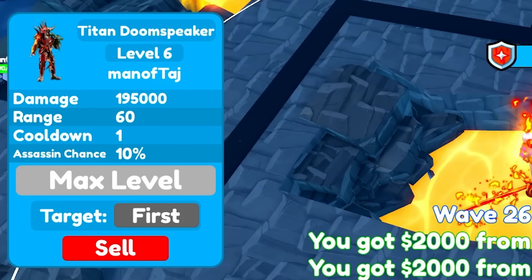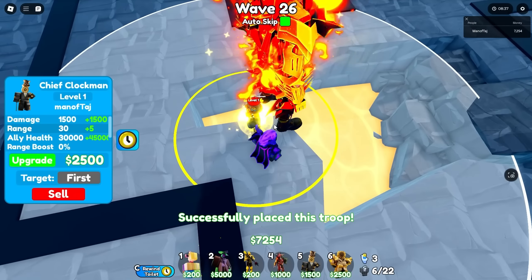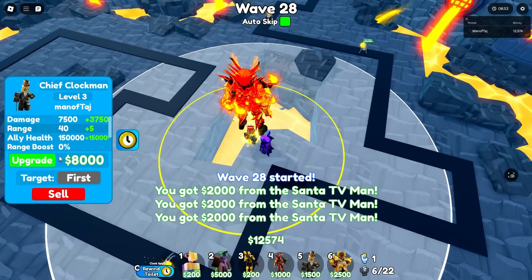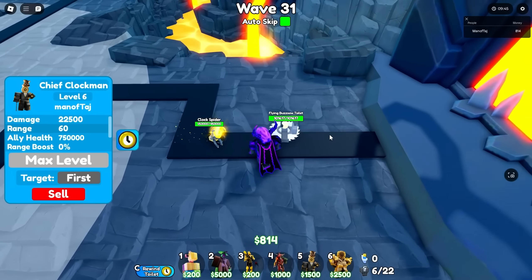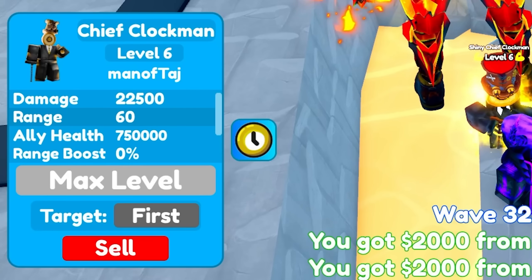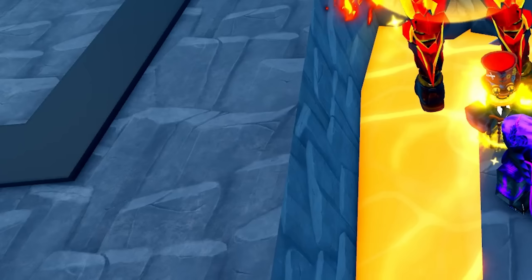Now it's time to max out a shiny Chief Clock Man. We'll place this unit right here and max it out. We are literally instantly spawn killing as soon as they get in range — this is insanely good. This unit has 22,500 damage, 60 range, spawns units with 750,000 health, boosts range by 17%, and has a 0.5 cooldown.